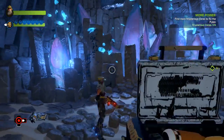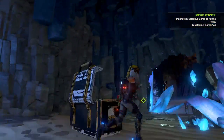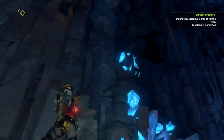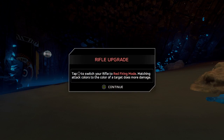I just have to explode it more. It looked like there was a light coming up here, but maybe it was coming up on the other side. Tap to switch to the red rifle mode — matching the colors of the target does more damage.